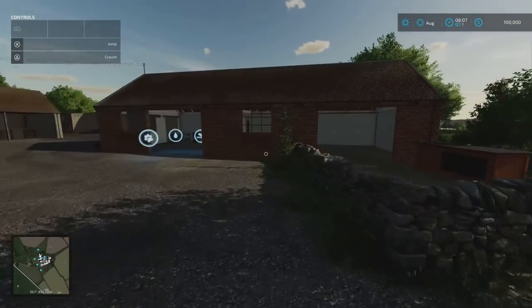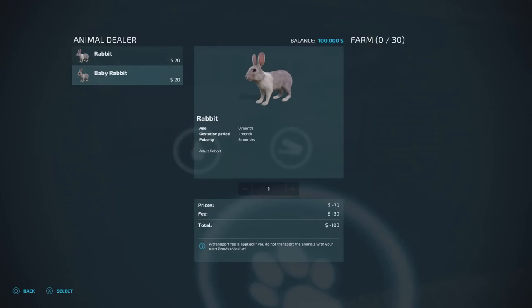You can see the collectibles all over the place, and we have our rabbits here. You can have rabbits or baby rabbits — I'm going to buy some so you can see them because they're cool.